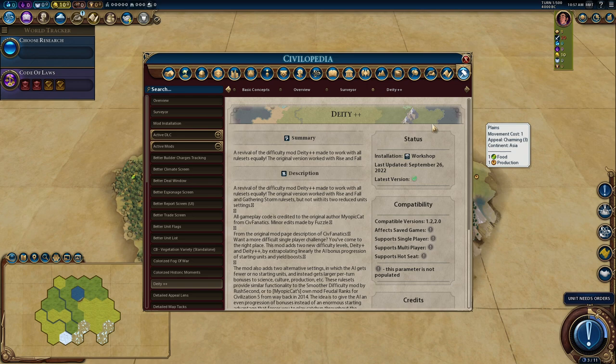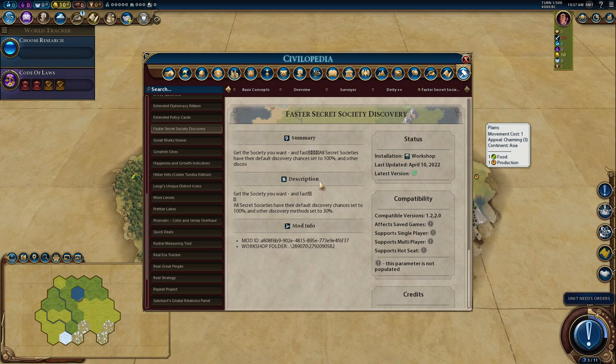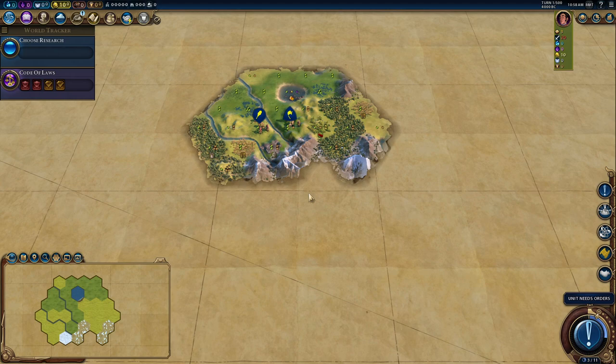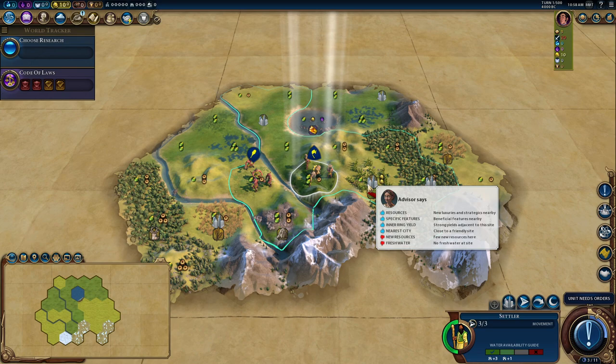Deity mode is pretty easy when you get your head around it, so this makes the game more challenging. I have Faster Secret Society Discovery on — I play with this mod when I want a specific secret society, because I don't want to go around the map looking for them for 700 turns. I'm also playing with the 'Wait, It's All South America' mod — the map is basically a TSL world except every continent is shaped like South America. It's wonderful.